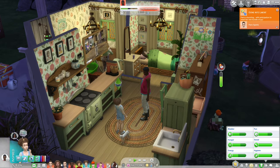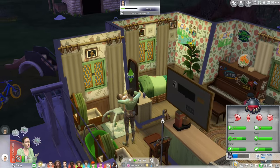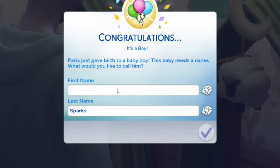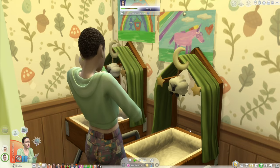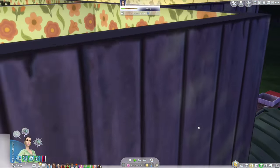Paris has gone into labor. Let's feed the infant first. Paris is having a baby and it's a boy — this one is going to be called Octavian. We have twins! So we have a girl and her name is going to be Nina. Paris and BJ had twins, which means we are full. We cannot get Paris pregnant until we age up Trinity.